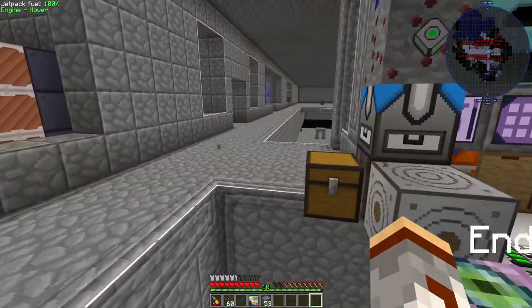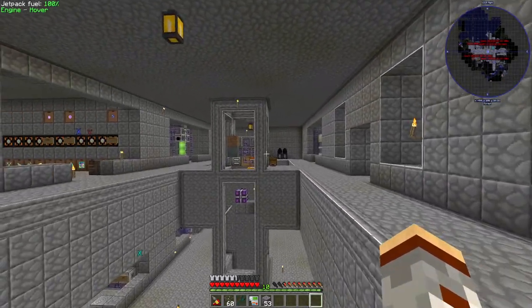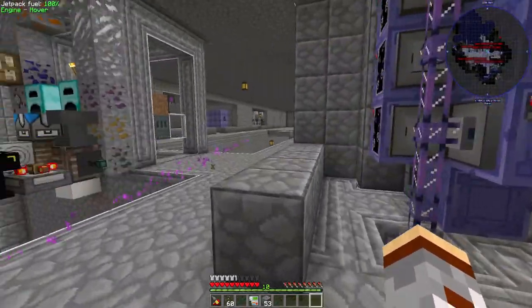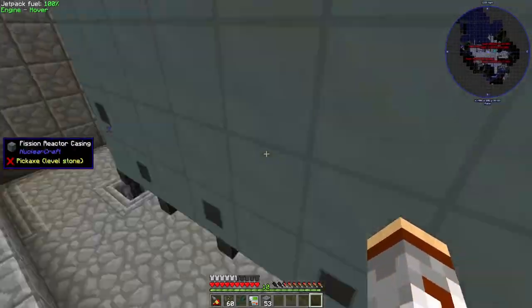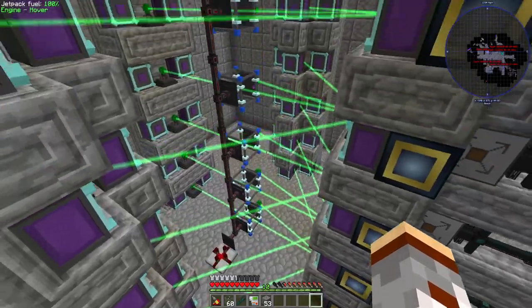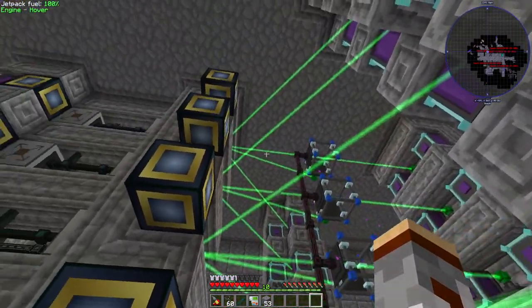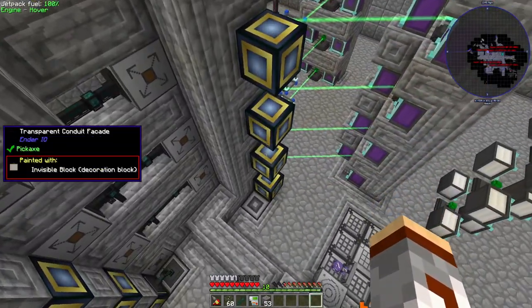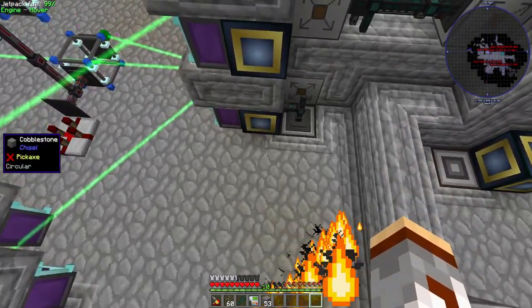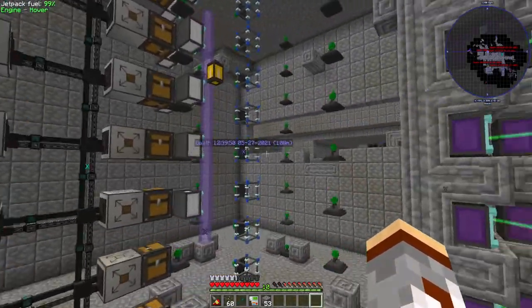Hey everybody, welcome back to another episode of Online Factory. Episode 109. Last episode we were working on the assembly line, draconic infusion, some P-erased stuff. I have everything upgraded to wyvern both here and over here, so we've got 16 possible setups for our items to come through. I put these faces off-center; I might adjust them to be more uniform.